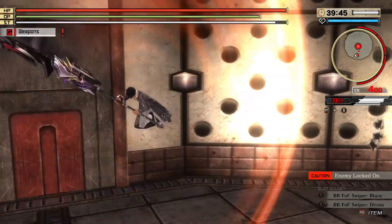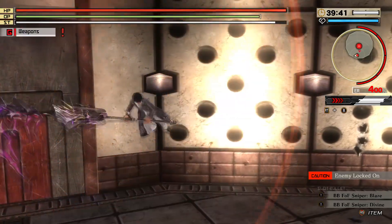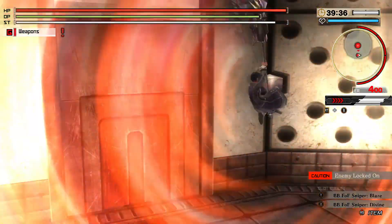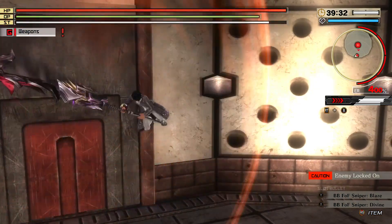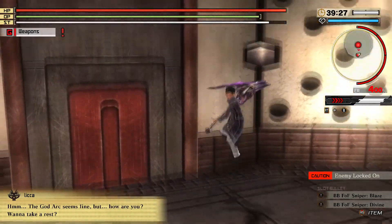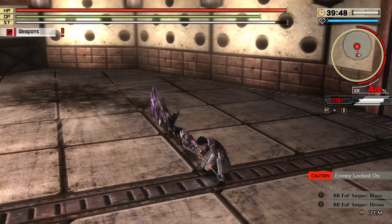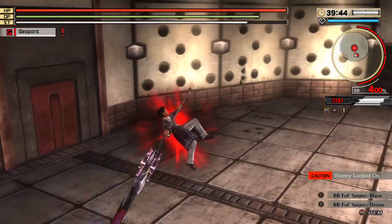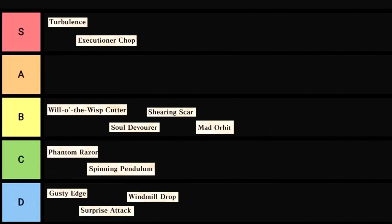Spinning Pendulum is an aerial heavy attack that has your character spin vertically up to four times. I'm not too fond of this one — the hitbox is a bit lower than you'd expect, and there isn't much else you'd use it on unless you were aiming for a tail or the origami is flying. Seeing your character just sitting there spinning is kind of funny, so C tier. Windmill Drop is similar but has your character lunge forward and then hit the ground when done. It's still prone to missing just as much as Spinning Pendulum, and there's no funny animation this time. D tier.